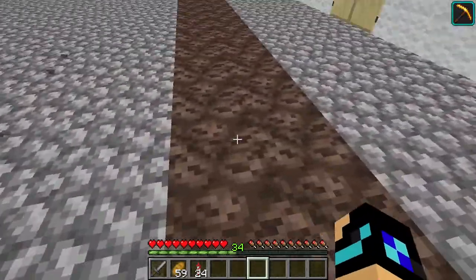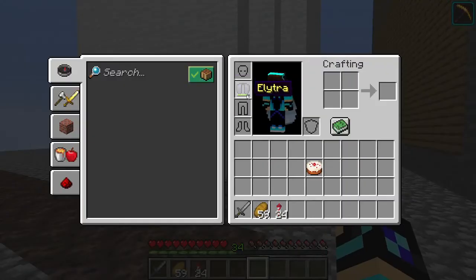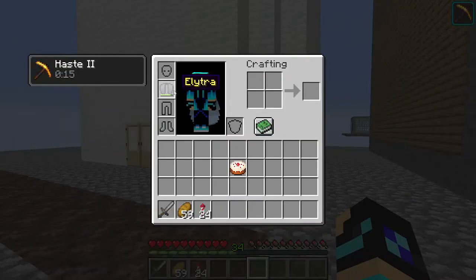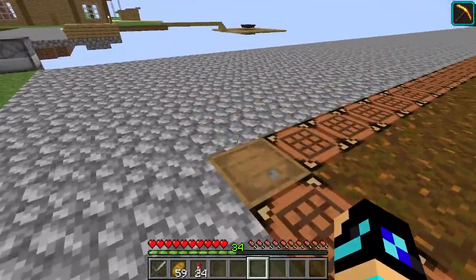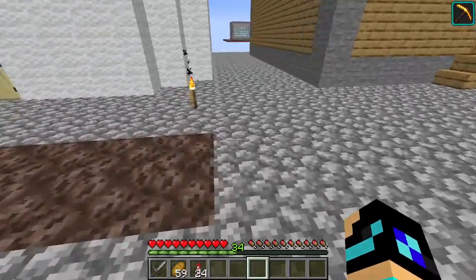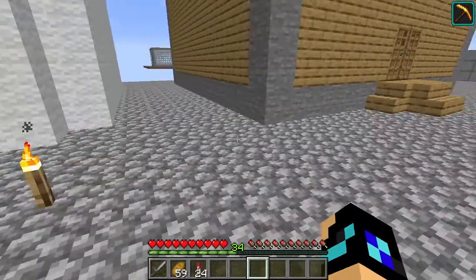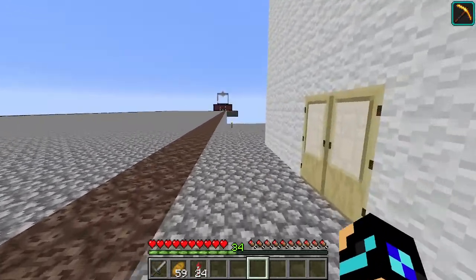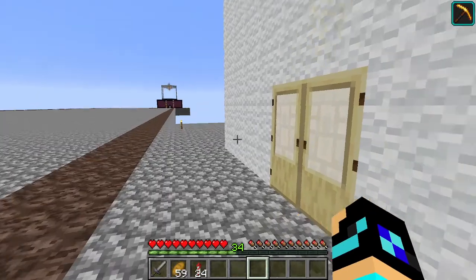Let's go with this OG creation — the Soul Sand Path. I haven't always had this elytra. What I'd do is use Soul Speed 3 boots and run along this to get to the Disco Island — well, Temple Island at the time. It is Disco Island now.